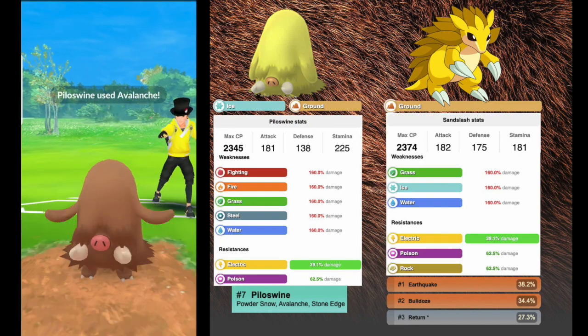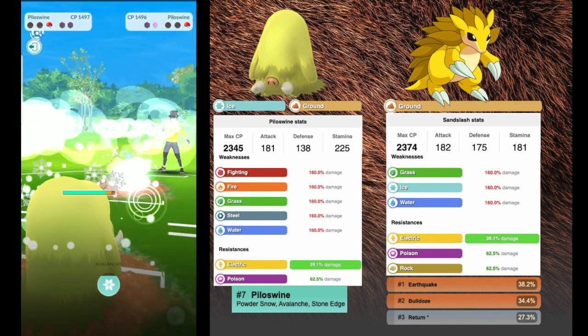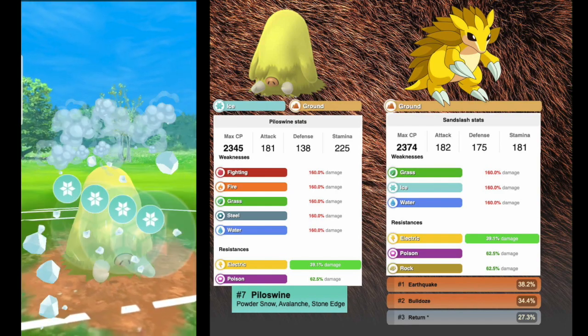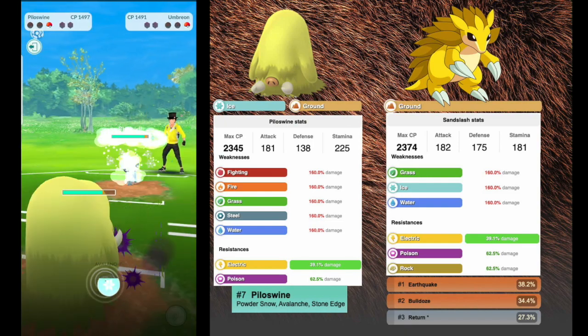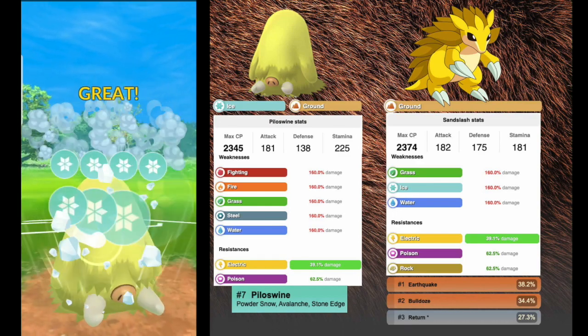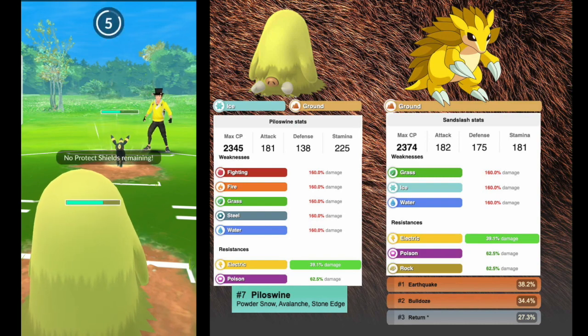Then we have Piloswine with an attack of 181, defense of 138, and a stamina of 225. It's ice and ground, weak to fighting, fire, grass, steel, and water, and resisting electric and poison. The ideal moveset is Powder Snow, Avalanche, and Stone Edge as an option — but I prefer Bulldoze as the second move so you have that ground coverage.